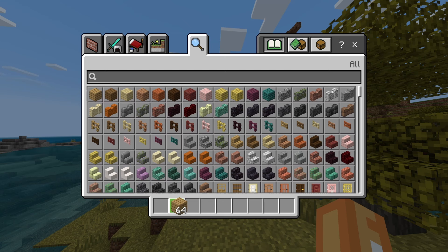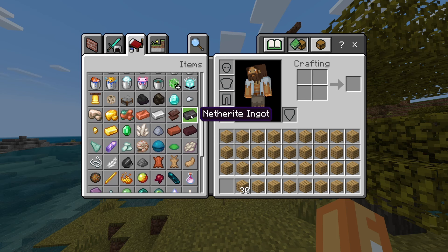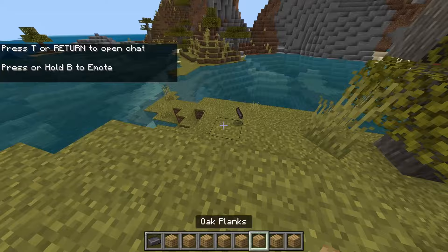We just need an inventory holder — wood will be absolutely fine. We're going to want to fill every single slot in our inventory apart from one. Now we want to grab some items to duplicate. Maybe we should duplicate some netherite ingots — that's very OP. We're going to want a stack and one extra, and I'm going to throw that one on the floor right there.